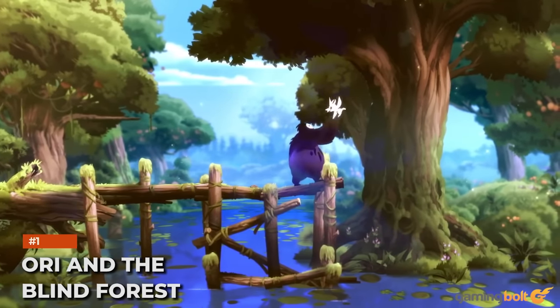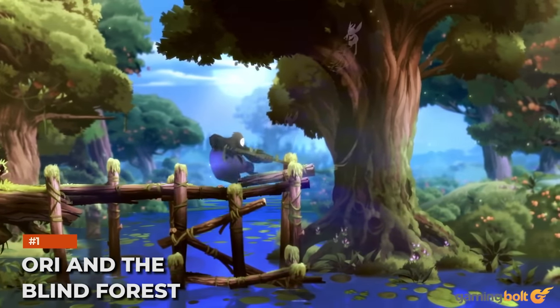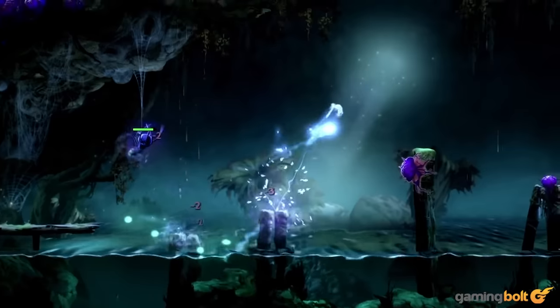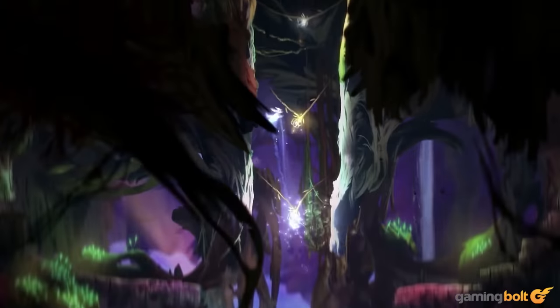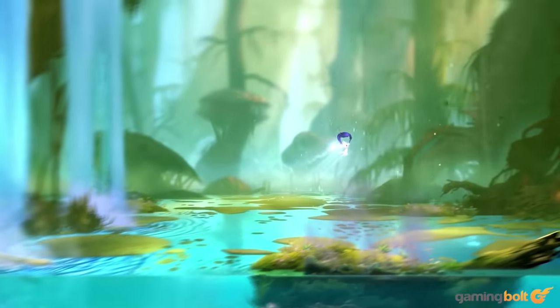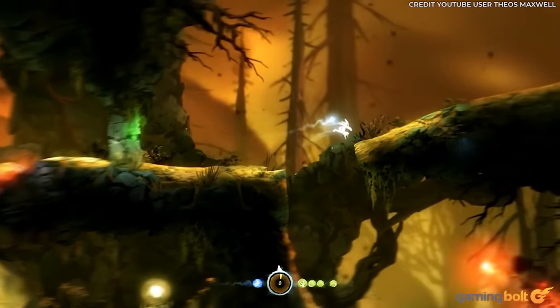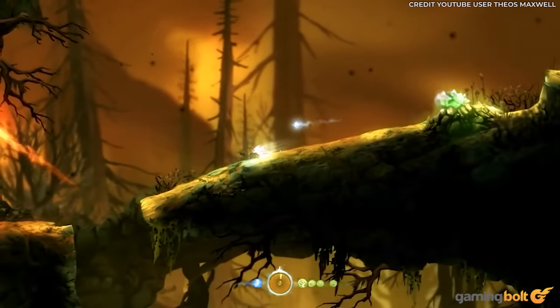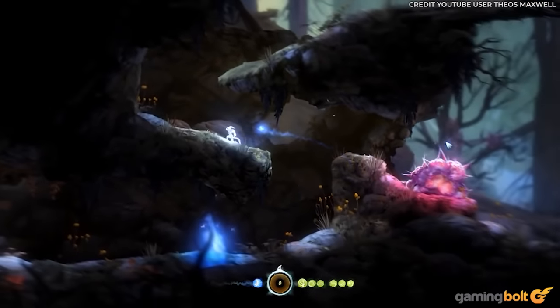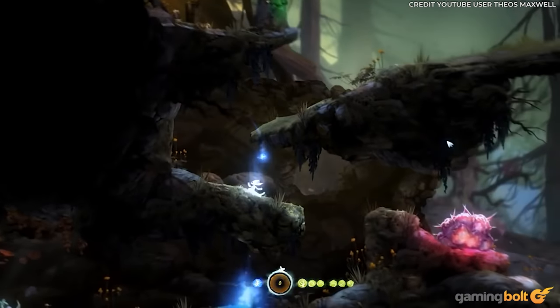Ori and the Blind Forest. Moon Studios' acclaimed title had its share of aggravating platforming accentuated by its checkpoint system. While you had normal save spots, energy could be spent on creating checkpoints anywhere. During difficult sections, you may forget to make a checkpoint or not have enough energy to create one. Thankfully, the sequel forgoes this for a more traditional autosave and checkpoint system.